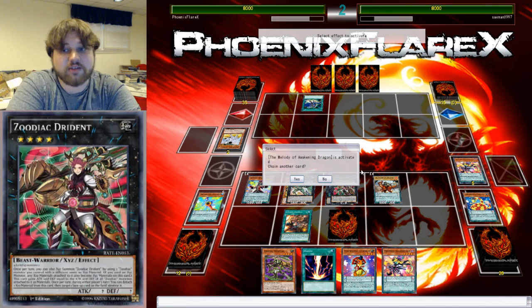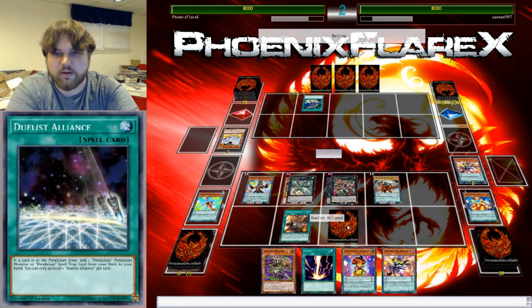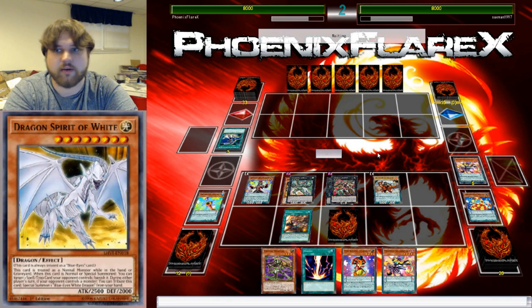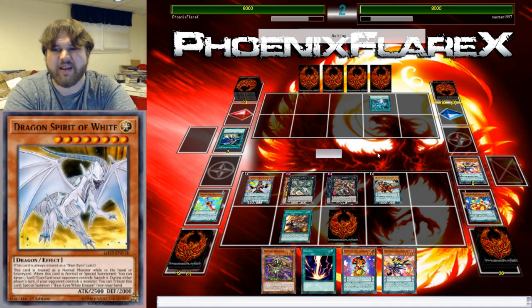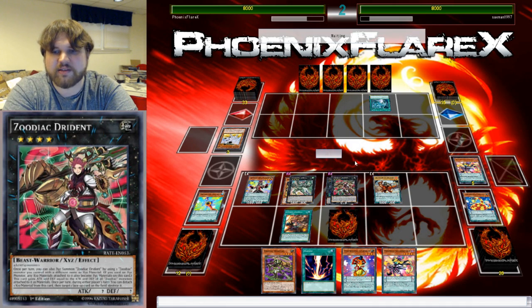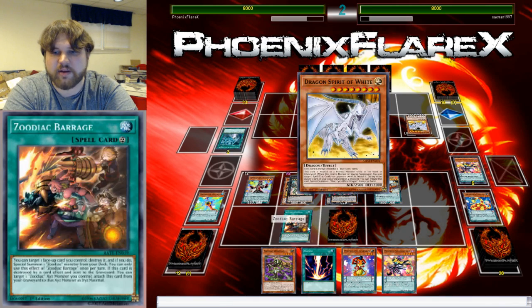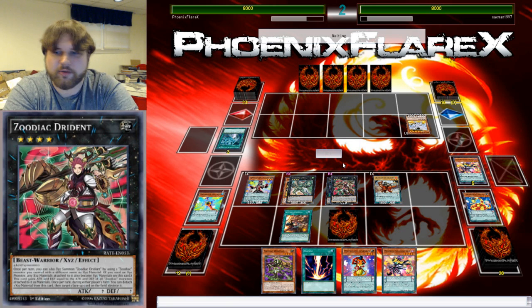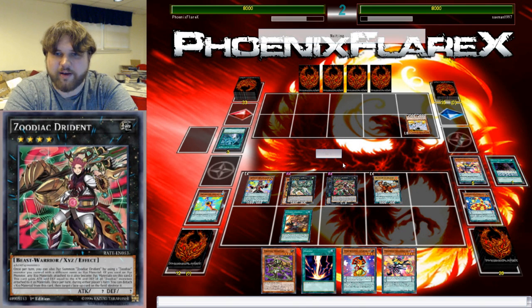Melody of Awakening Dragon. Okay, so he is 100% playing Blue Eyes. I'm glad I made that correlation early so I didn't look like an idiot. His deck does search Veiler naturally, but I still don't think I would play it in the deck honestly. He's getting rid of my Duelist Alliance — sure, that's fine.